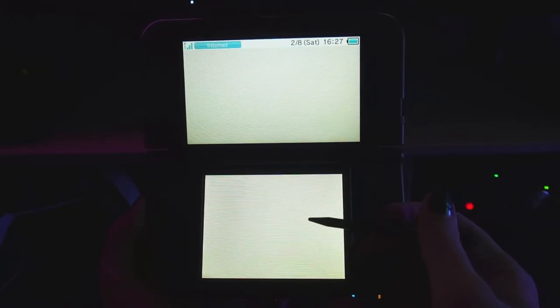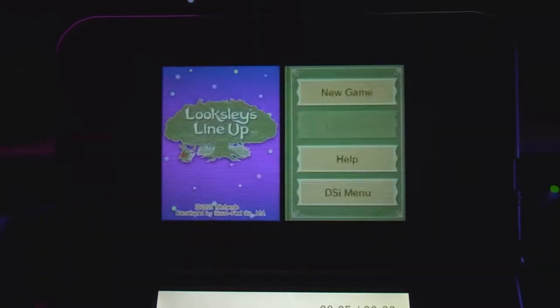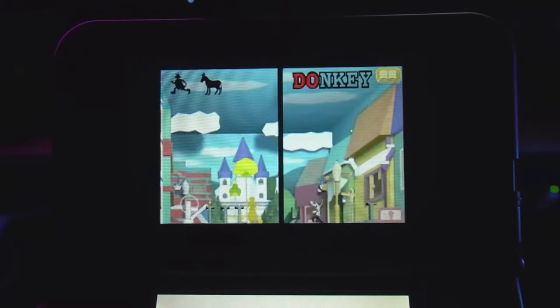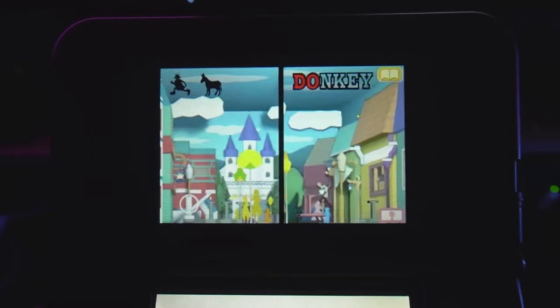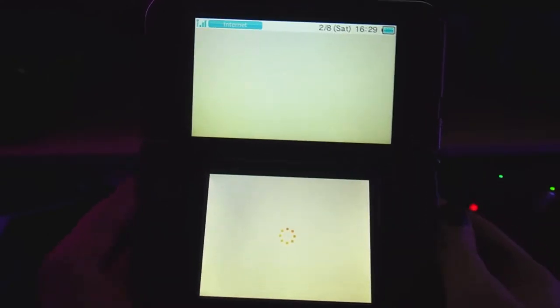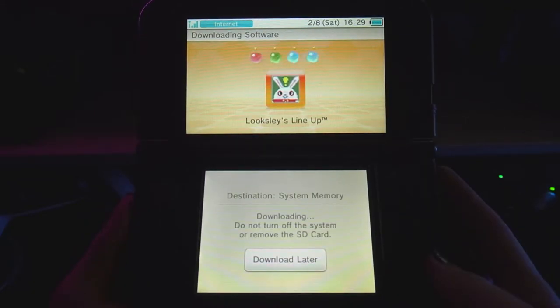But hey, that's okay. Even if you're watching this after the eShop closes down, you can experience the game vicariously through a YouTube video — that's basically the same thing. So instead of retreading the same tracks that everyone else has tread about how Nintendo's history is getting more and more difficult to play, I propose that we just talk about Looksley's Lineup.